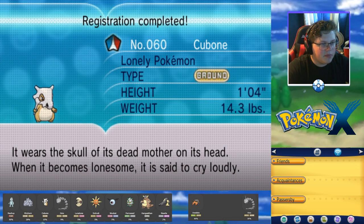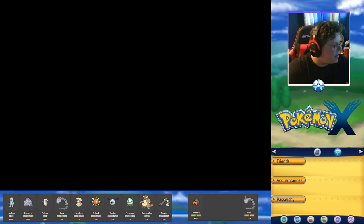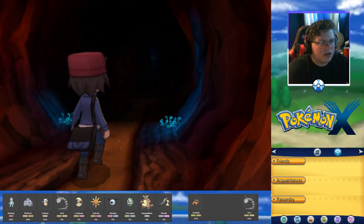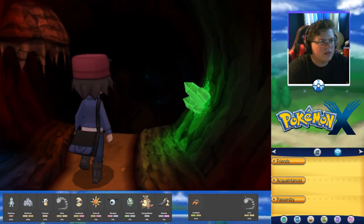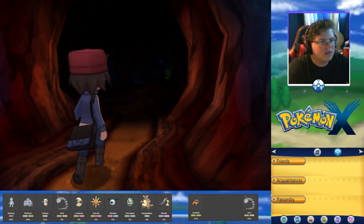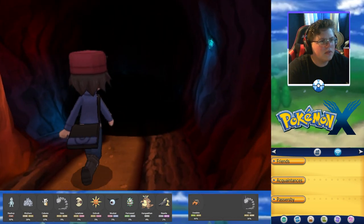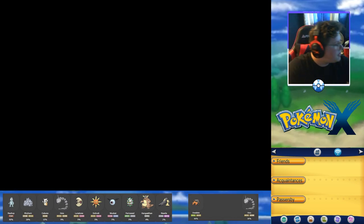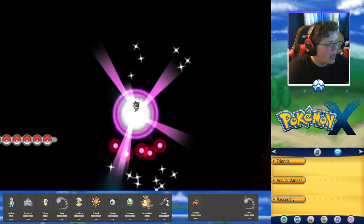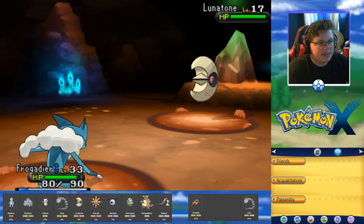Cubone's Pokedex entry: it wears a skull from its dead mother on its head. When it becomes lonesome it is said to cry loudly. Very sad. Let's give me another Pokemon — Lunatone! I will definitely take a Lunatone. Quick attack it.